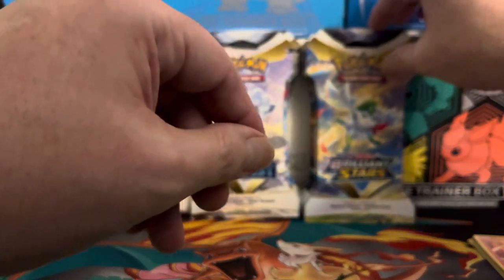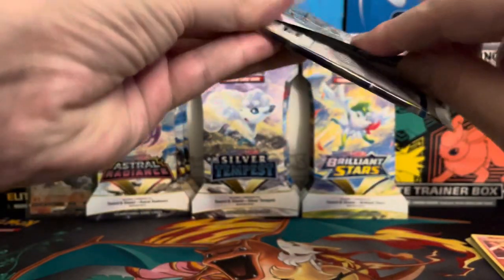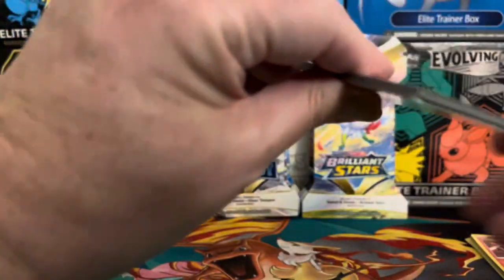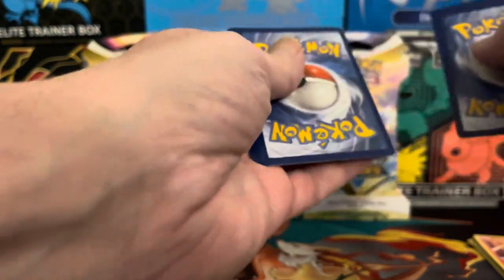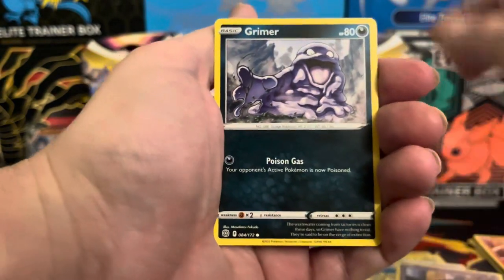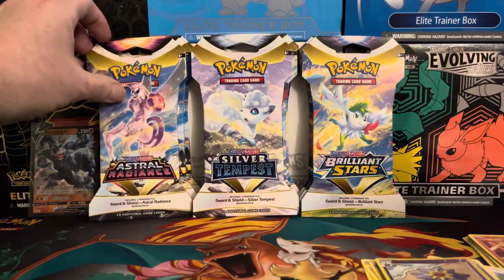Alright, let's do Brilliant Stars — trying to pull the Charizard and a lot of other good cards from here. Let's see what we got. White Coat Guard, lightning energy to the front. Far-fetched, Grimer, Shaymin, Spoink — our reverse is a Starmie and a Liepard. Alright, let's keep it moving.